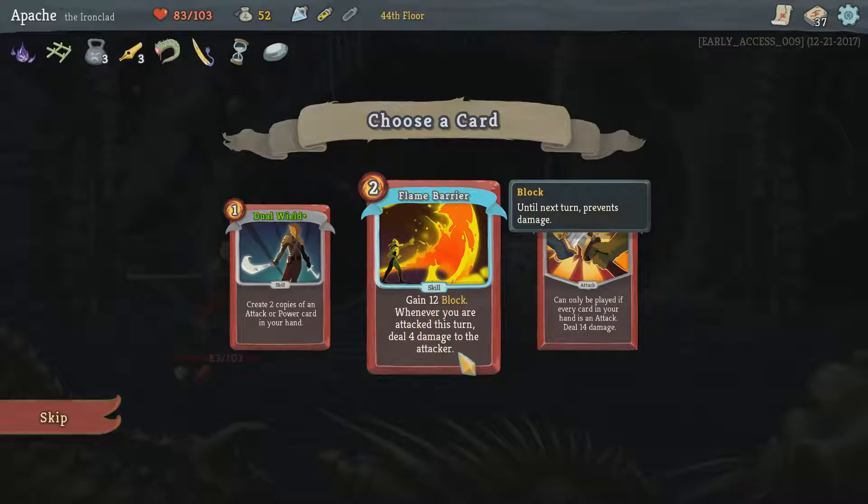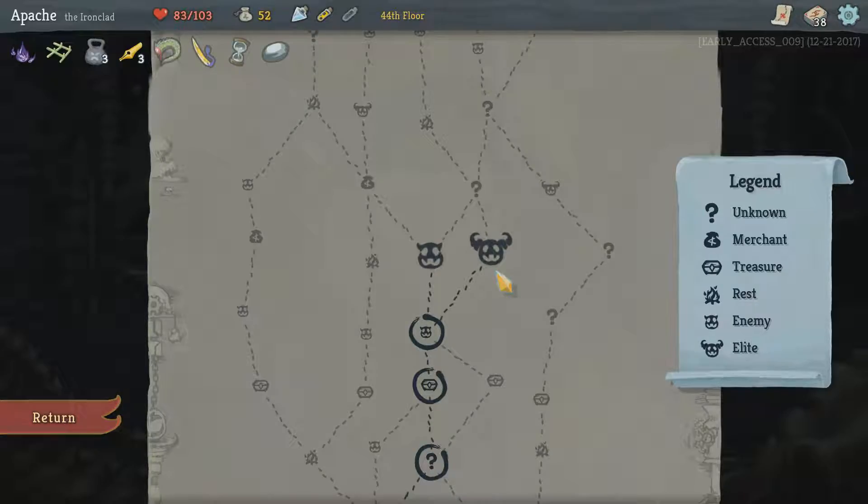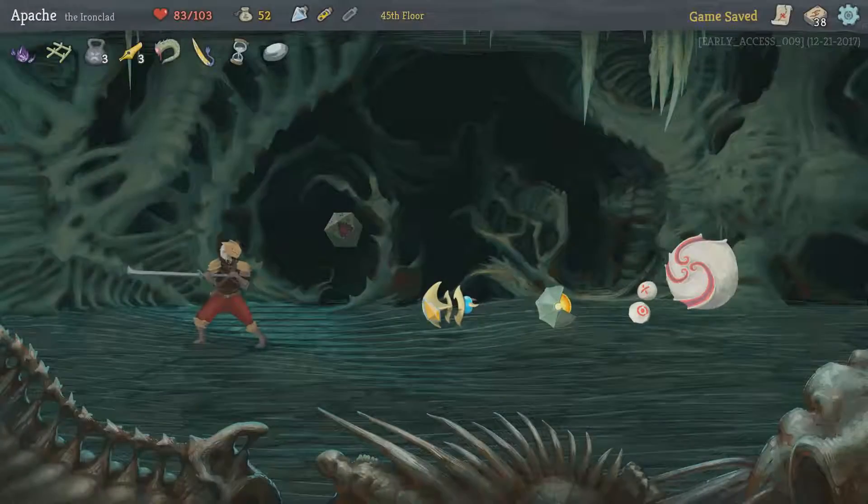Gain 12 block — whenever you are attacked this turn, deal 4 damage to the attacker. I think we're doing better now we've got blocks and I do actually think we may be powerful enough now. But we've got one coming up anyway — after the shop we'll be able to find out.